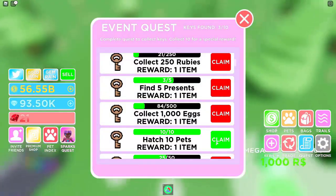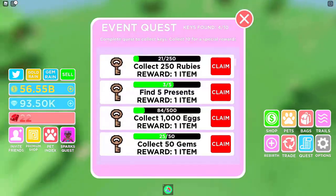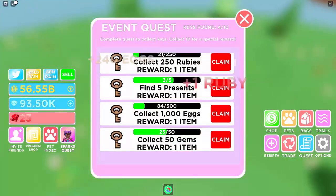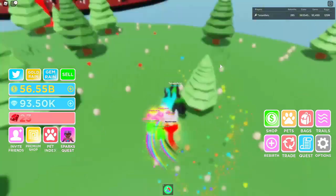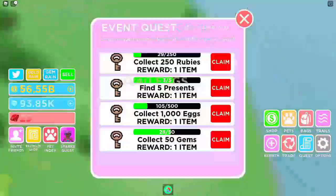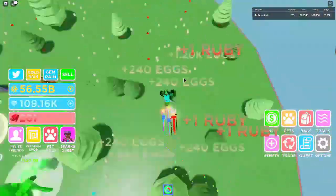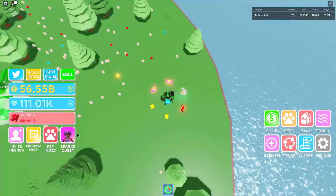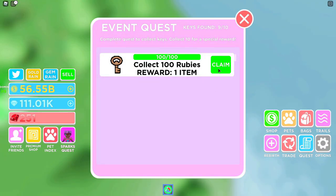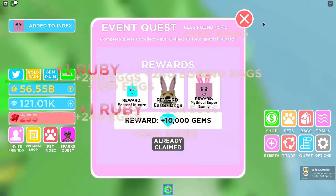Go back to quests — we still need to run around the map and collect 250 rubies, 1,000 eggs, 5 presents, and 50 gems. I'll speed this up — it's just me running around the map. We got 250, which was pretty easy, taking around five minutes of running around. Now claim, and that gives you the badge.